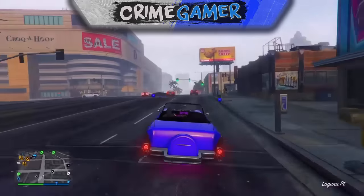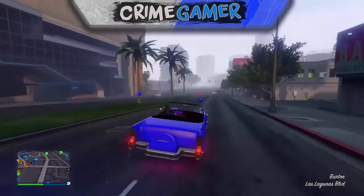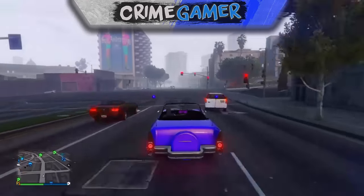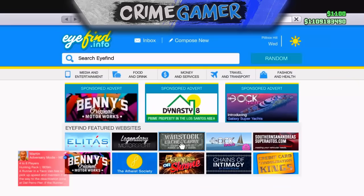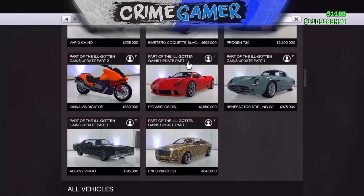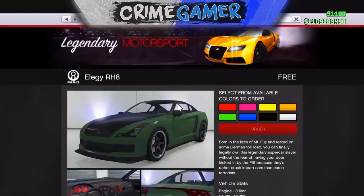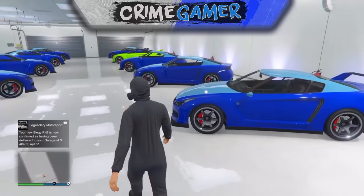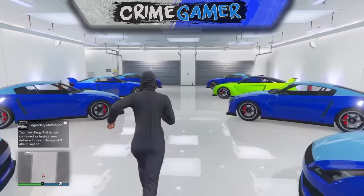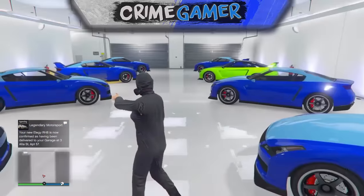The first thing you need to do is come into a GTA 5 Online session — and you will need a friend to do this glitch. Once you're in an online session with your friend, pull your phone up, go to Legendary Motorsport, scroll down until you see the Elegy, and purchase a garage full of Elegys and get them delivered to your first garage. As I do on screen, I bought the Elegys and they are all delivered into my garage.